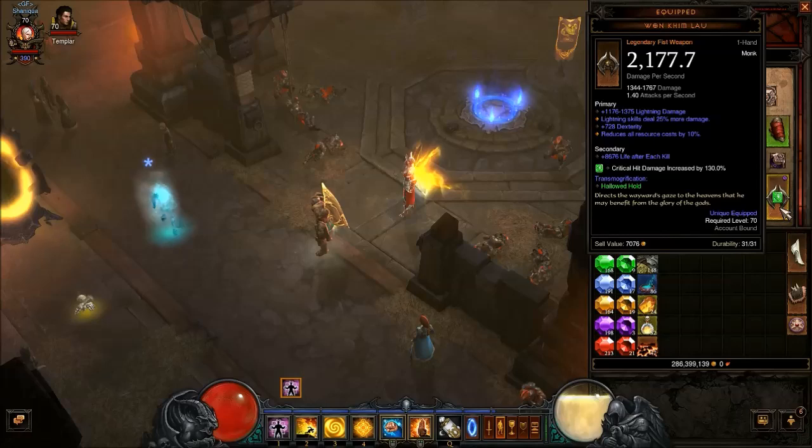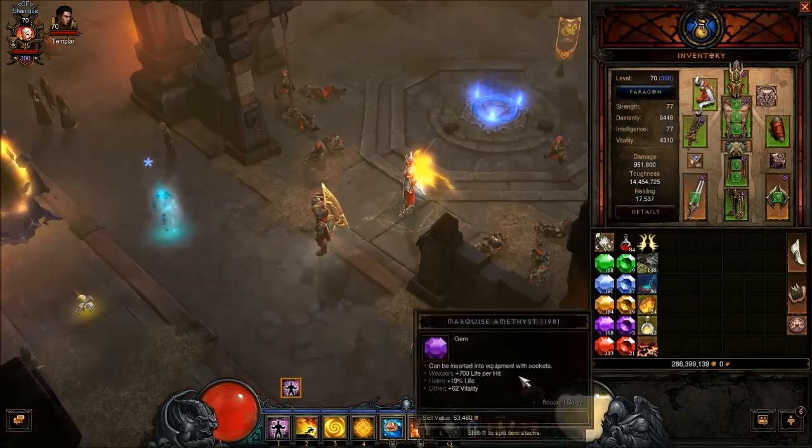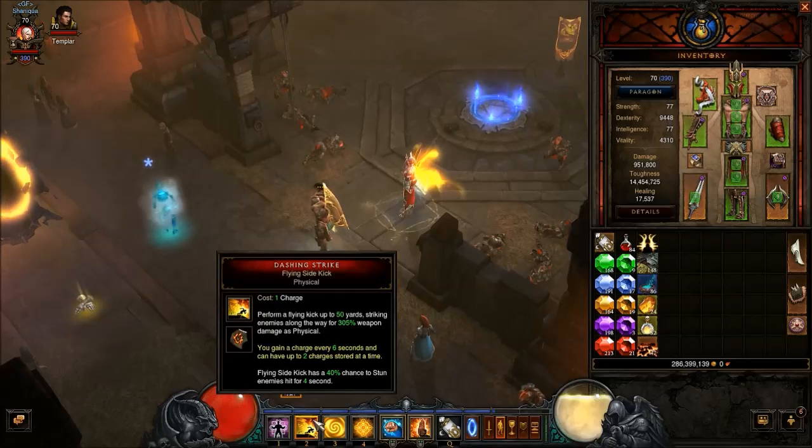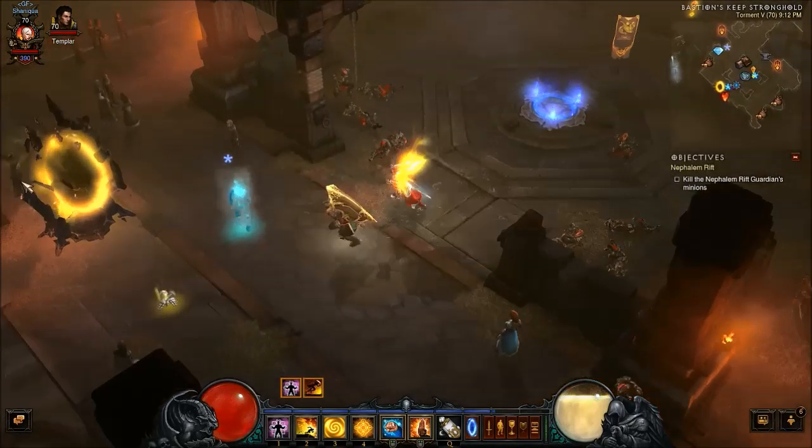I still don't have a Jawbreaker. What the Jawbreaker does: if you dash a certain number of yards away from you and hit an enemy, your Dashing Strike does not cost a charge. So you can keep dashing continuously, and each one of those hits is like 100 million damage every time. I'm going to go ahead and show you this build in action.